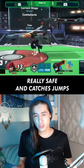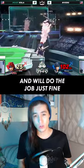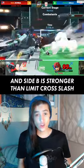Just running up and nairing is really safe and catches jumps. Don't worry about jab back air for now — jab forward air is way easier and will do the job just fine. And side B is stronger than Limit Cross.